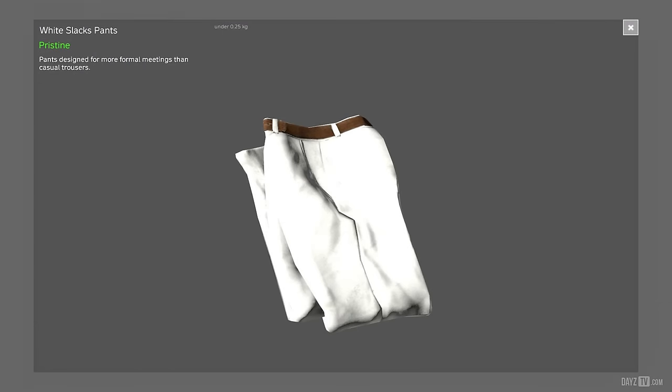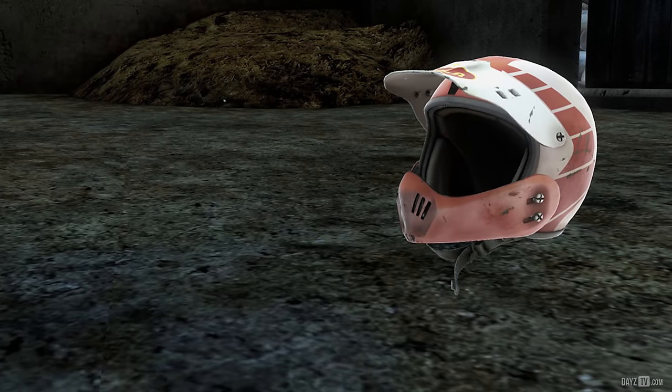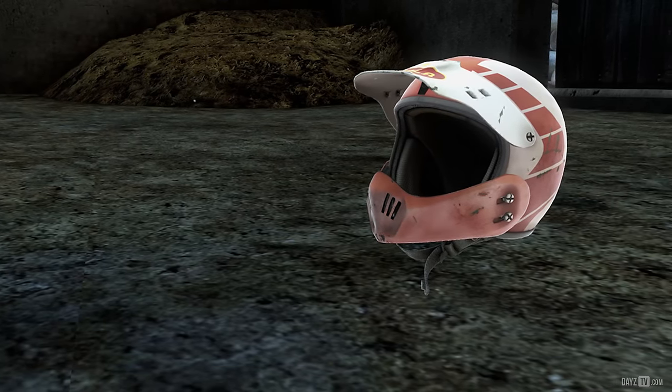Why not do it in style with the new slack pants, coming in various colours. There's bright white — good luck hiding in the foliage with those — and I'm glad I chose to wear the brown pants today. Once you're suited up, go on the hunt for a motocross helmet and run around a field making motocross noises.